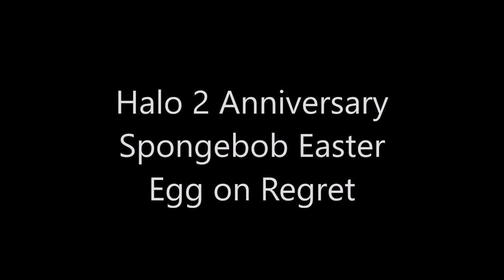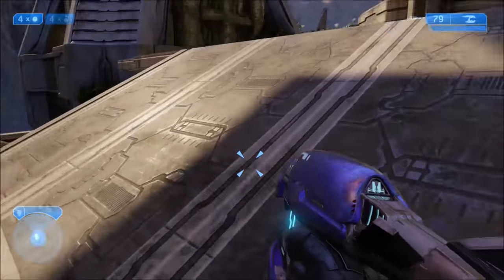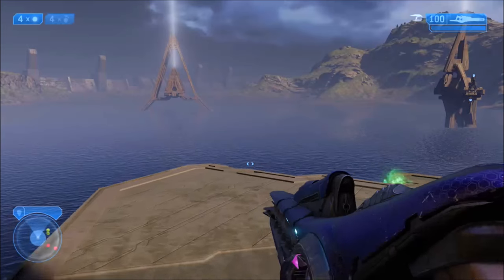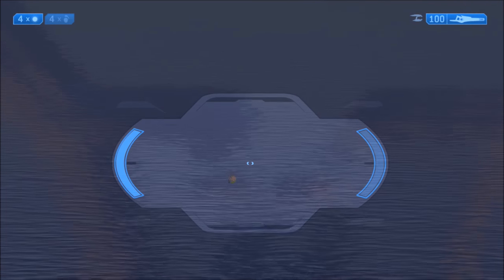Hey guys, it's General Heat here. Today we're gonna be checking out this little Easter egg on Halo 2 Anniversary on the mission Regret. What you want to do is get to the part where you get to the gondola, and as soon as you start moving, just zoom out with your beam rifle.